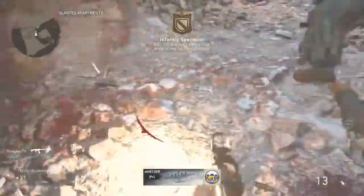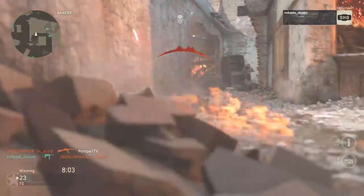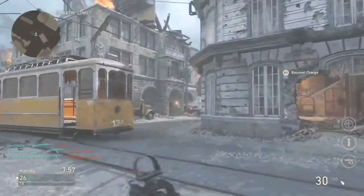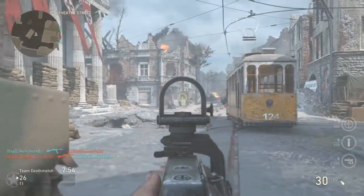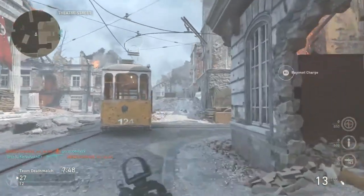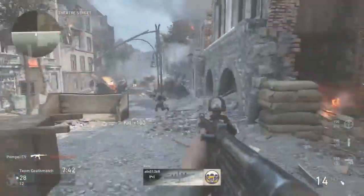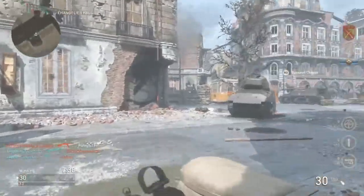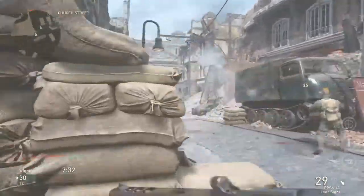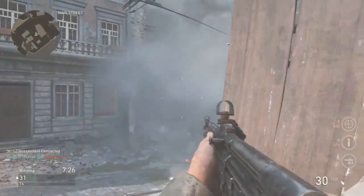Bayonet! I don't even know why I said that or how it sounded. Did I run right past an enemy? Dead sure I thought that guy was on my team. I am definitely in their spawn area — how am I getting these kills? So far my general impression of this map: I'm actually not a huge fan of it. I mean partly because I'm not very good on it, but whatever the case I'm really not digging it at the moment.